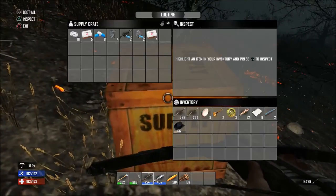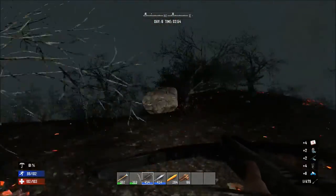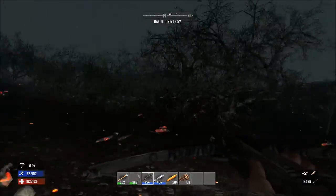Once at your supply drop, collect everything in it. Then make your way to the next supply drop while killing any animals along the way.